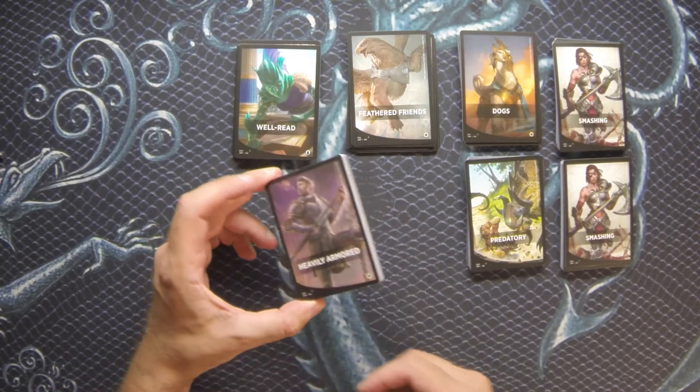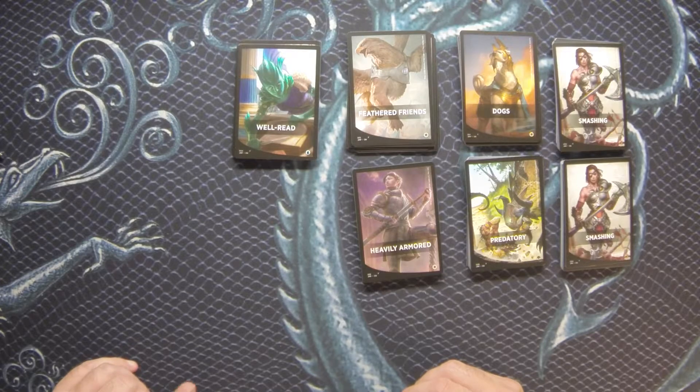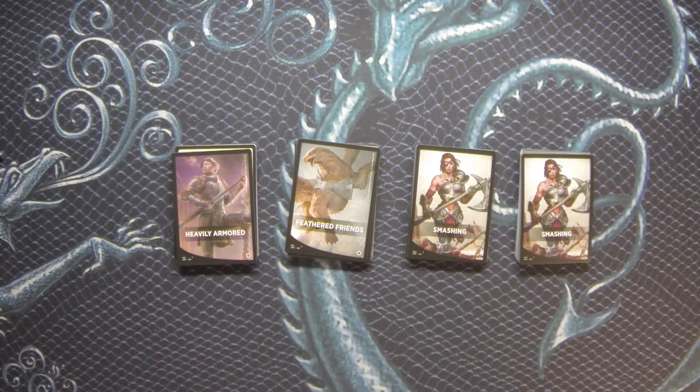That's all seven packs. Nothing too exciting, but after checking the list I'm pleasantly surprised — four of the seven packs we opened today are actually new additions to my cube: Heavily Armored, Feathered Friends, and both Smashing packs. Even though we're opening common and uncommon packs, we're still filling in slots and filling out the library. I know there are a few people on the MTG Jumpstarters Facebook page who have actually completed an entire set of each of the deck lists, which is pretty cool.